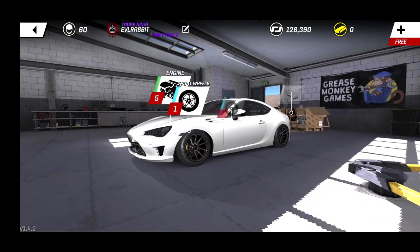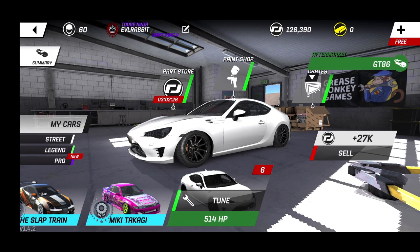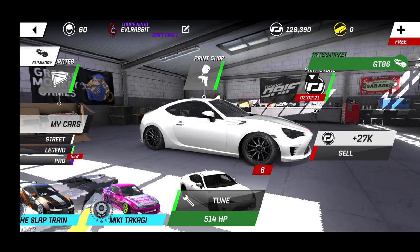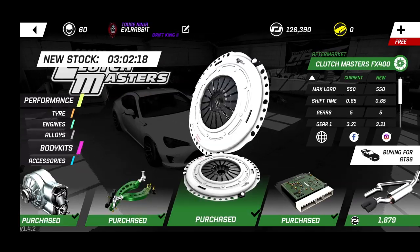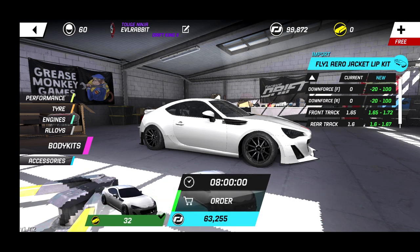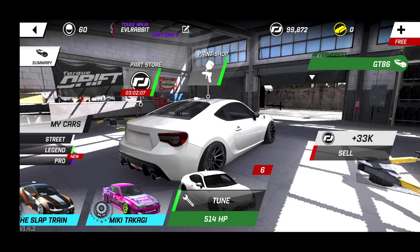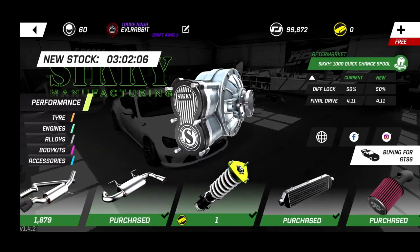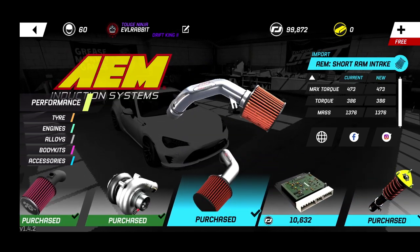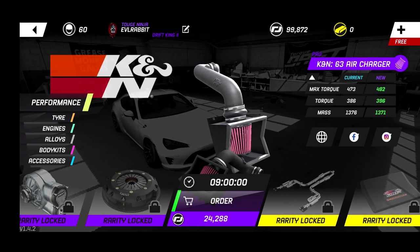The car is sitting pretty low. We're going to wait for those wheels but run it as it sits. We still have 128,000 to spend on this car, so we're going to continue building it. We'll go ahead and buy the body kit — we have to wait for it but we already bought it, putting us down to 99,000. I'll continue buying parts and have them sitting there so when we come back the parts are installed. We can also buy a higher intake.